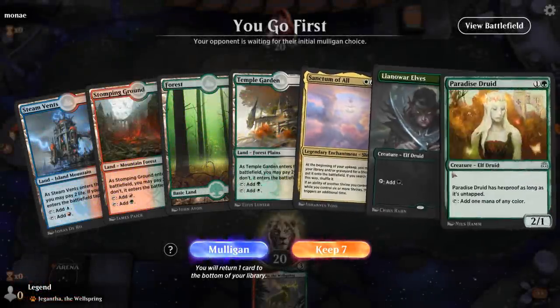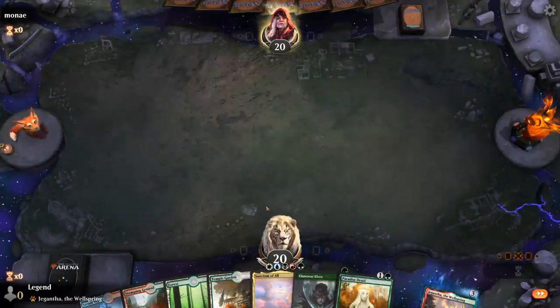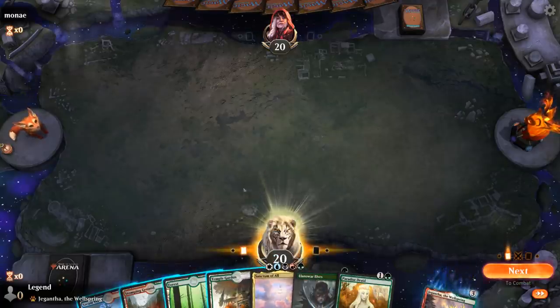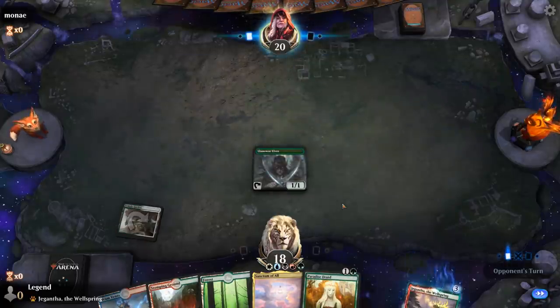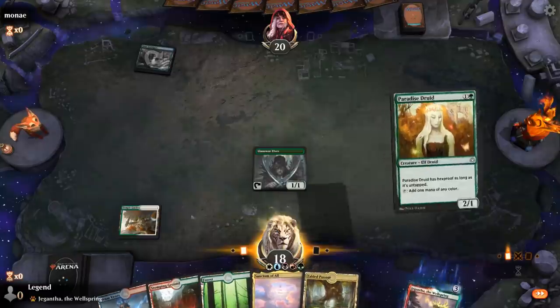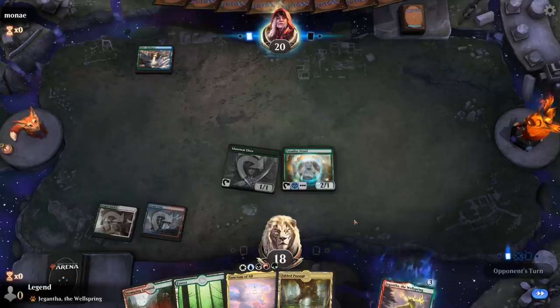We're on the play with a nice opening hand, potentially able to cast a turn three Sanctum of All. Not going to play the Basic Forest, because Basic Forest and Llanowar Elves both make single green, which doesn't contribute towards casting Sanctum of All. Any other land will do — next turn we can play a Shockland tapped and hopefully cast a turn three Sanctum of All.